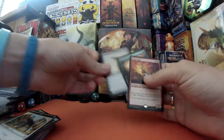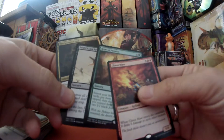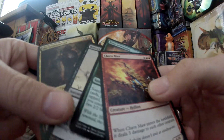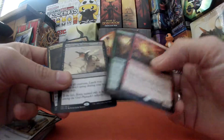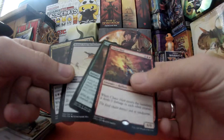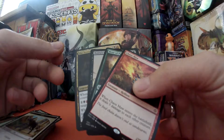So there we go — four packs. We've got a Scorpion God as our one mythic, Bontu's Last Reckoning, Hour of Promise, and Chandra's Defeat. I'm pretty happy with that. I hope you enjoyed the video — please like, share, and subscribe. If you're going to showdown this weekend or game day, good luck. Let us know how you get on, what you played, and what your results were. I will write mine up very shortly. Thanks for watching — Cardboard Badger.